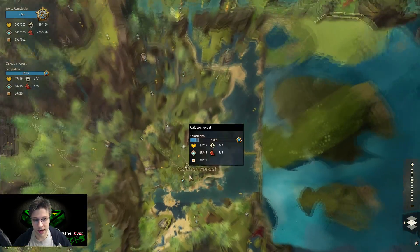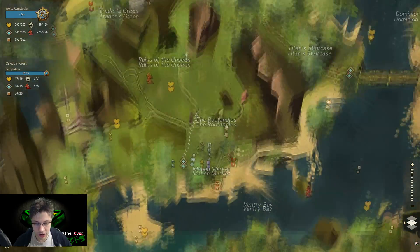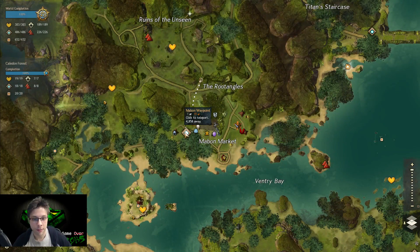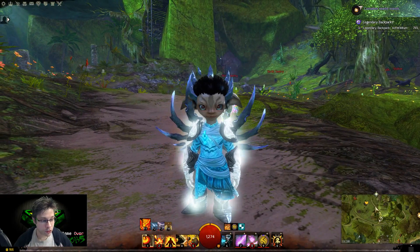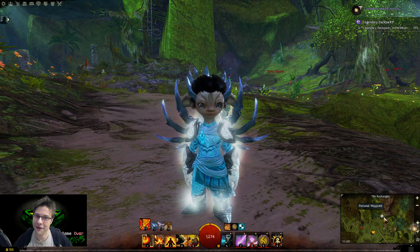Now to get here you need to be in Caledon Forest and you need to start from the Mabon Waypoint - I call it my Boner Waypoint. It's actually Mabon Waypoint but it's my Boner Waypoint. So you start there and we will progress towards my little starry area.